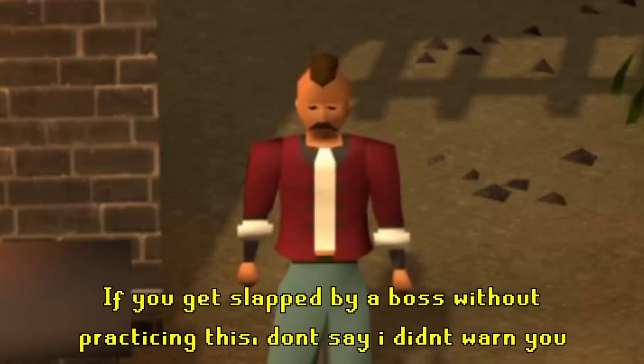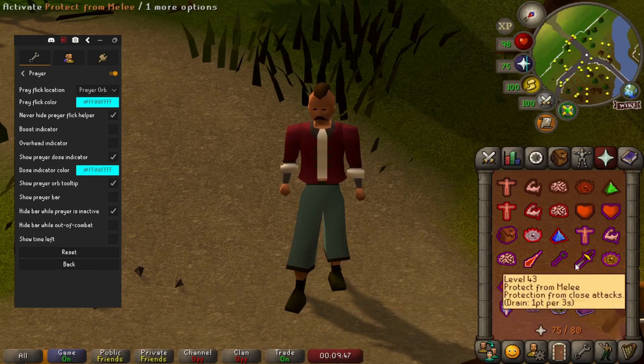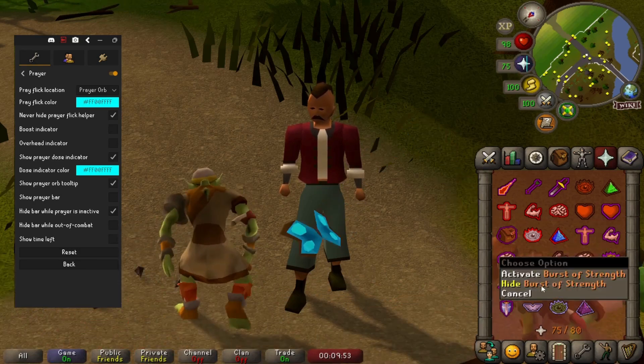Before trying this at bosses, I'd advise to give this a go on a slayer task or something first. The plugin also enables prayer reordering. Right-click the prayer icon and press enable. You can drag all of these items around into your preferred order and even right-click to hide the ones that you don't want to use at all.